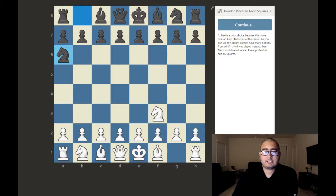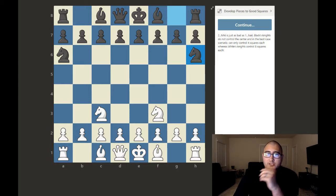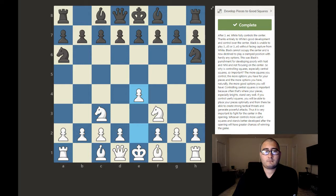Black plays knight a6, which is a poor choice because this move doesn't help black control the center. If instead black played knight c6, black would influence the important d4 and e5 squares. After white plays knight c3, black plays knight h6, which is just as bad as knight a6. Black's knights do not control the center and in the best case can only control four squares each, whereas white's knights control eight squares each.